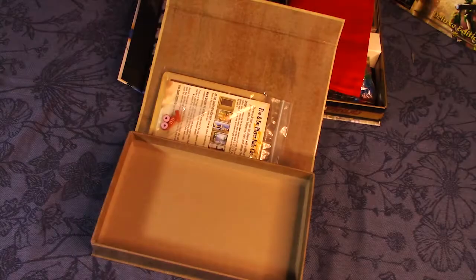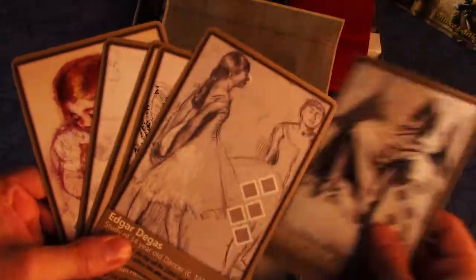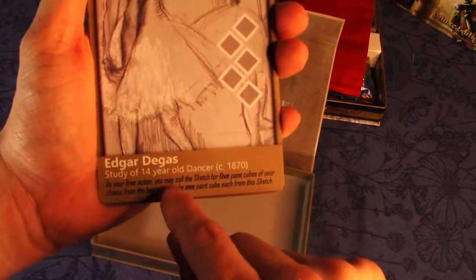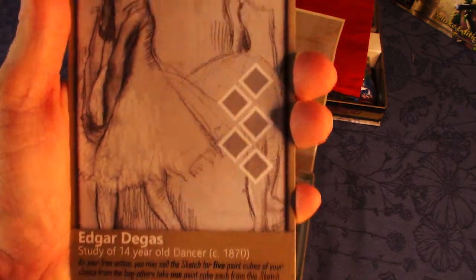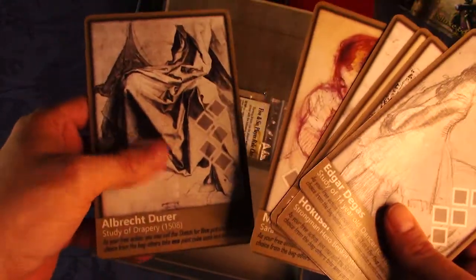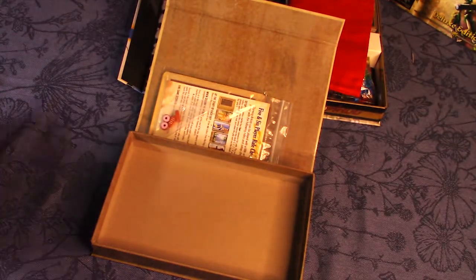First I want to showcase the sketch paintings, which have special powers. If you complete one of these sketch paintings, as your free action you may sell the sketch for five paint cubes of your choice from the bag; others take one paint cube each from this sketch. So you can dump cubes you don't want onto a sketch and then pick the ones you need. There are no points or food associated, but you can get the paint cubes you want and then complete paintings for food and points. I can see some strategy already, even without having played yet.